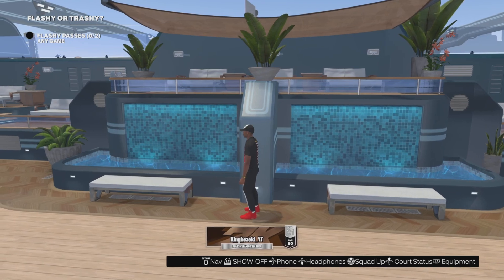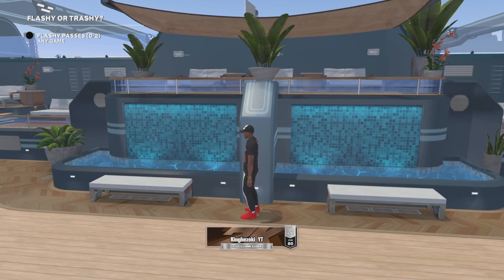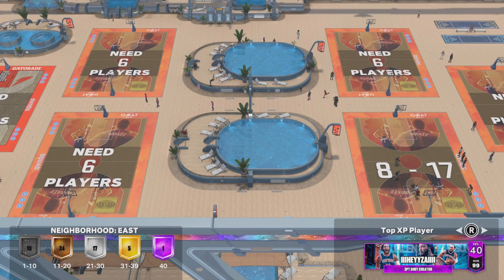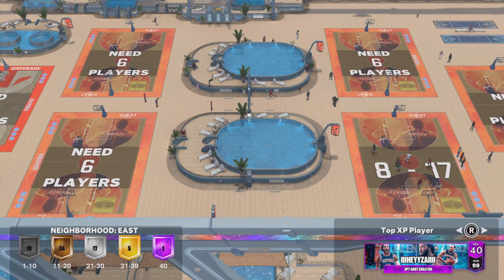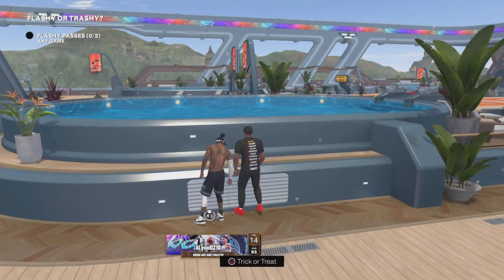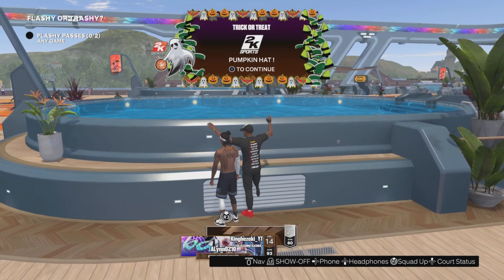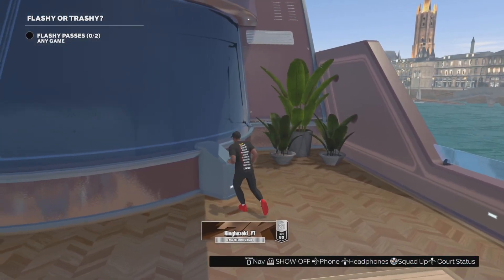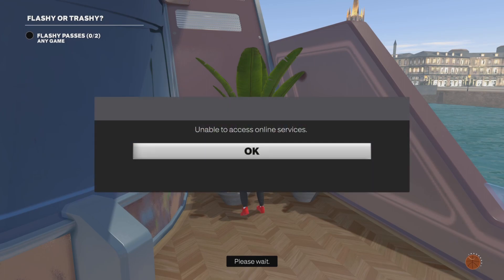Now if you're still at the threes court and you come down over here by the pools, you should see where I am on the map — you'll see the next location. Sometimes it gives you the same reward because I already got the pumpkin hat.